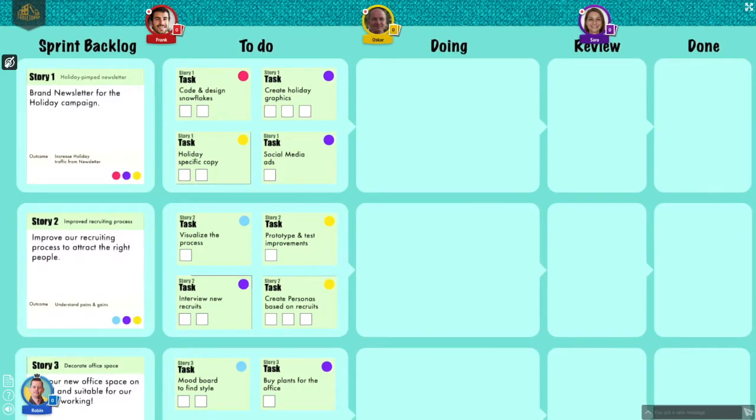This is the sprint board. It shows the work ahead of you. It is split in stories, each story split in a number of tasks. Moving all tasks from the to-do column all the way to the done column is the object of the game. Each task requires a specific skill, shown by the colored circle on the top right of the card. It also takes a number of days to finish, equaling the number of white squares.